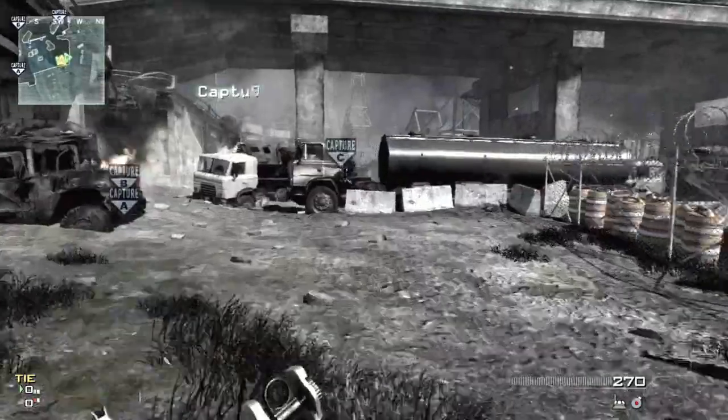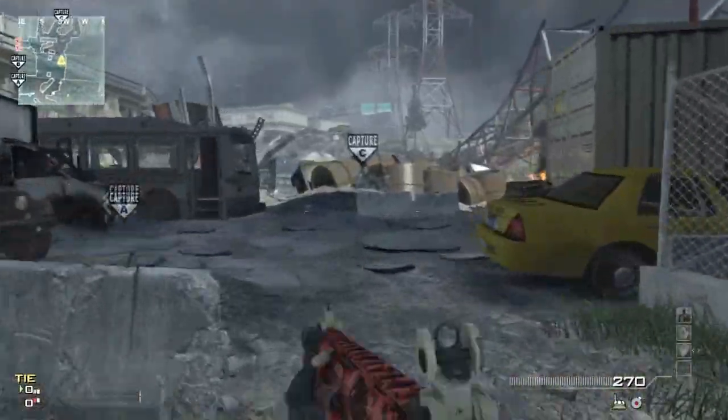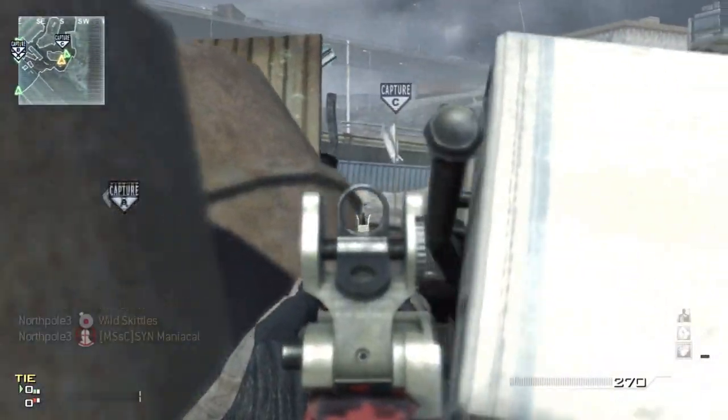Hey guys, Jeb here bringing you a MOAB gameplay on the map Interchange. The setup I'm using is an ACR silenced with extended mag, secondary is an MP9 silenced. The three starting perks are Scavenger Pro, Hardline Pro, and Stalker Pro.